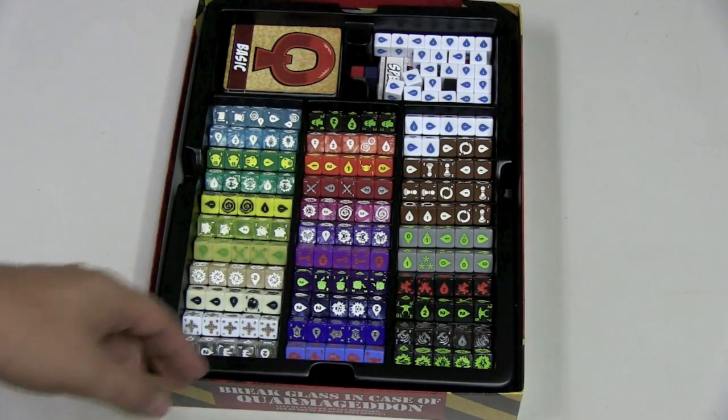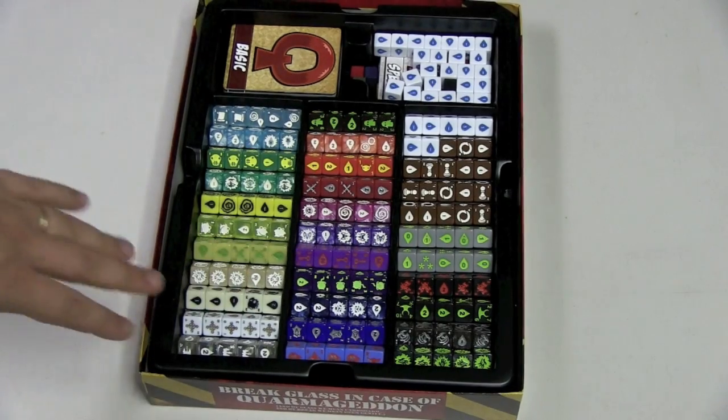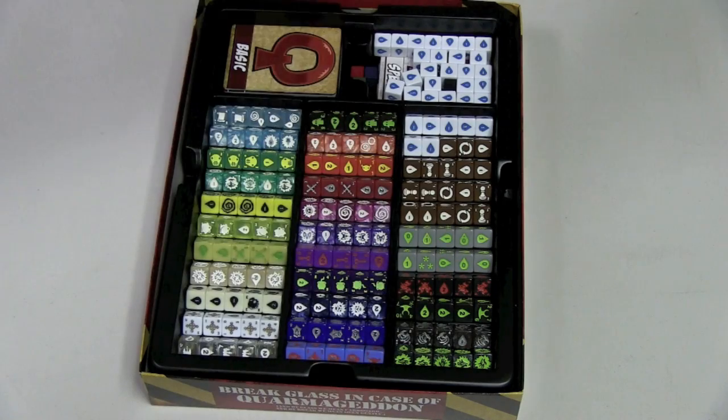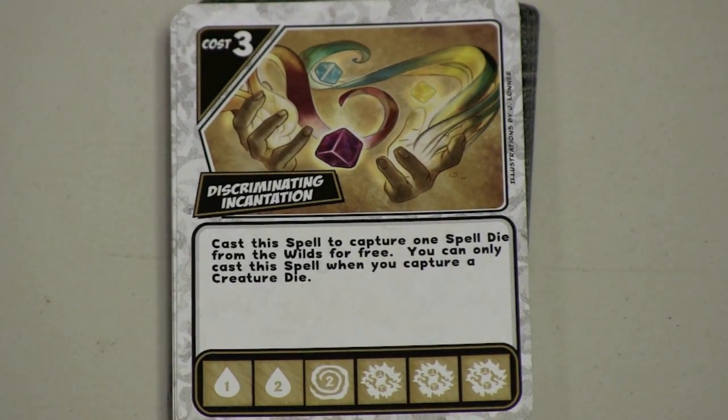This is still great. And you can sort it any way you want — I tried to do mine by colors: white, yellow, green, blue, purple, red, black, and brown. But let's talk now about the specific things found in this set. Let's start by looking at the spells.